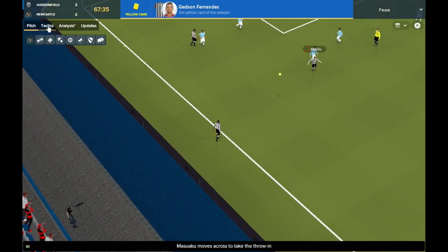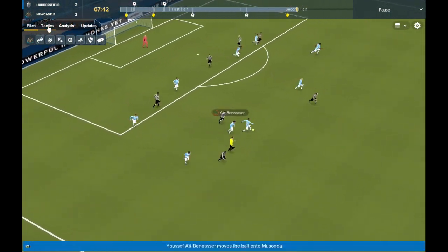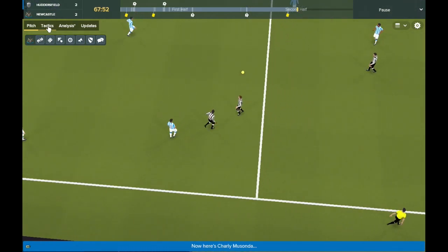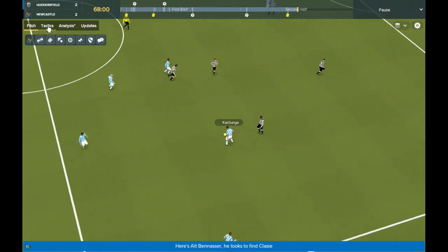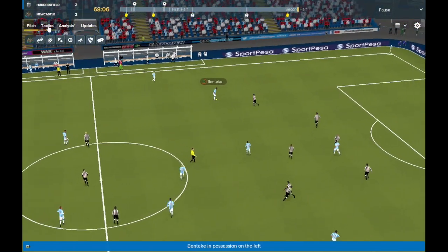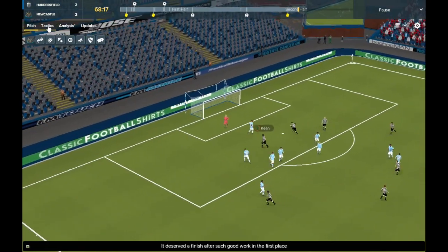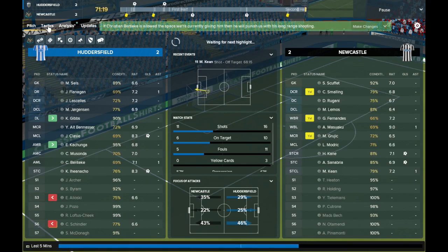Just over 20 minutes left. Masuaku into Modric, now Keane — picks out Modric in a great position but he's lost possession to Alpenasa. I think Modric is probably tiring and needing to come off the pitch because he is getting quite old at this point. Missonda into Iheanacho, ball back to Alpenasa. Classy out to Kuchunga, back to Classy again. Gruic wins it back, now Smalling — dinks it over the top. Keane is in behind and we've got 3-on-2 at the back. But what has he done there? He had two players over against one defender — that's horrific decision making.